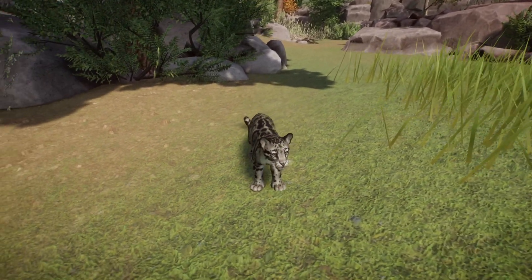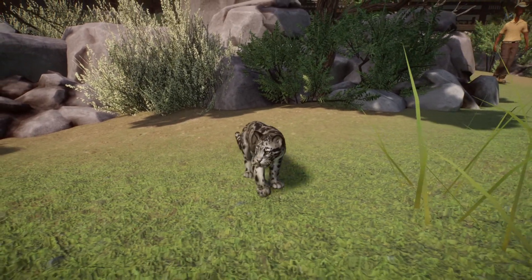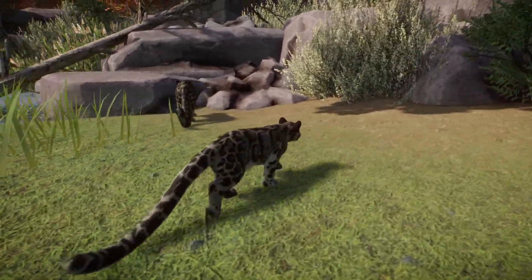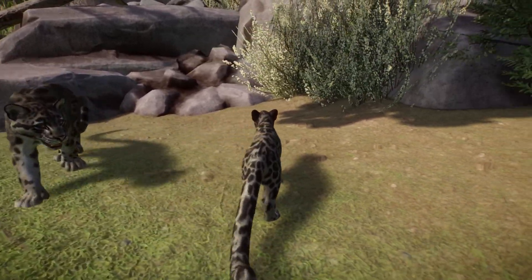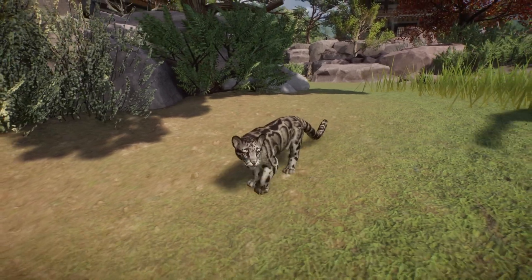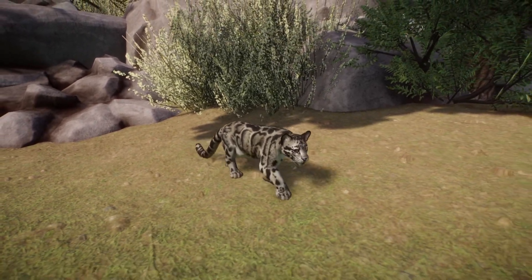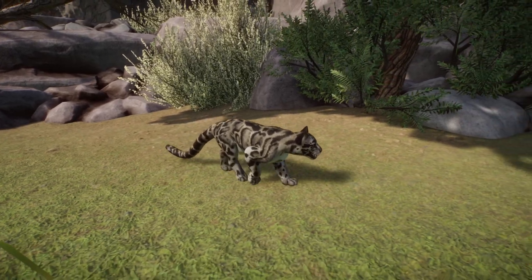Clouded leopards are shy with humans, so be-quiet signs are a must. Guests are not able to enter the enclosure. Life expectancy is around 15 years. Personally, the clouded leopard is my favorite animal from this pack — they will definitely get their place in my zoo. The overall look is awesome, really nicely done visually. Can't wait to use them.